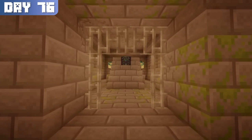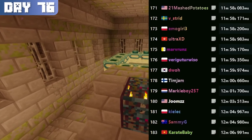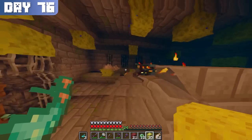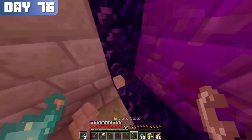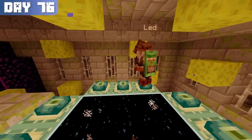Just think — in the amount of time it took me to find the portal after entering the stronghold, speedrunners have beat the entire game on random seeds. Anyway, after clearing the portal room of all the water with my sponge, I built a nether portal and marked down the coordinates so that I know how to get back should something happen. Then it was time. I lit the portal and jumped in.